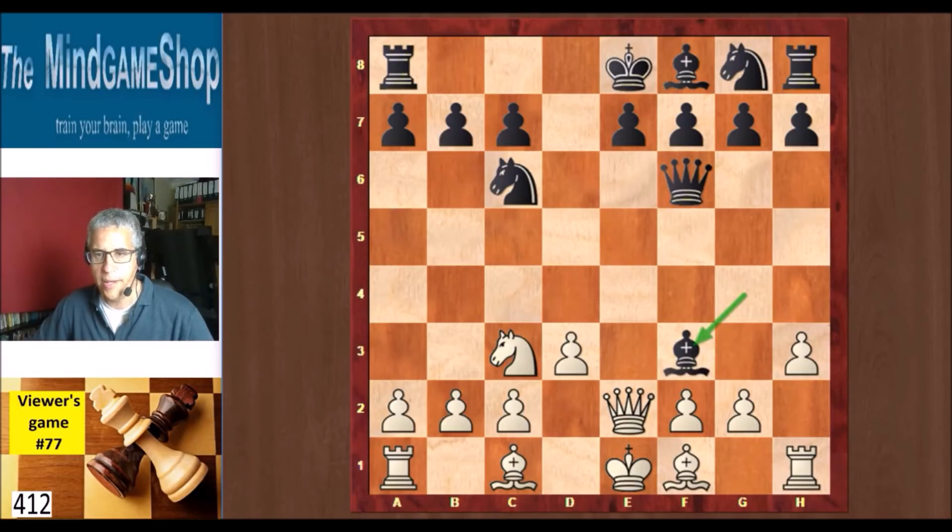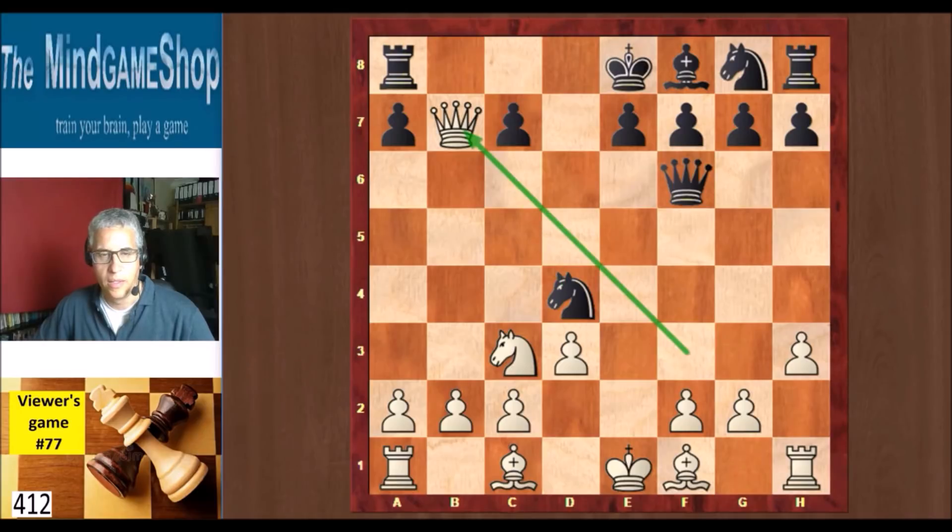But Black took on f3, Queen takes, and now he played Knight d4 — but now this move is not as strong. What makes sense instead is just to take the queen and ruin White's pawn structure, then develop the knight to f6. This is fine for Black. But as mentioned he played Knight d4, attacking the queen, but now b7 is hanging, attacking the rook, and this is quite nice for white already.